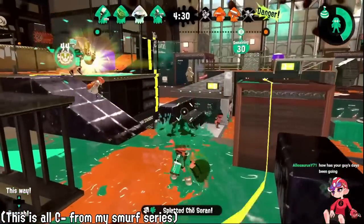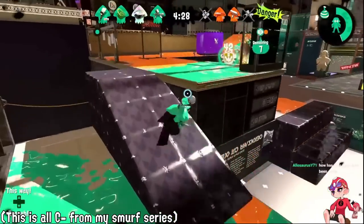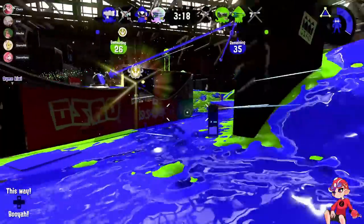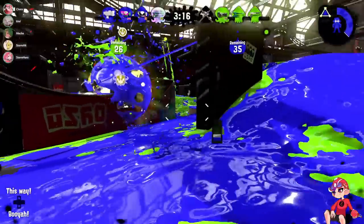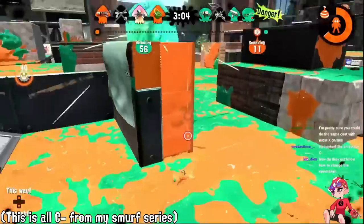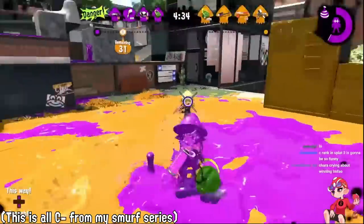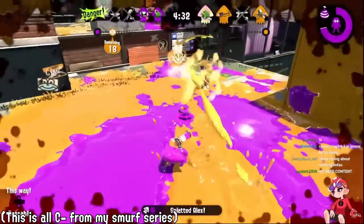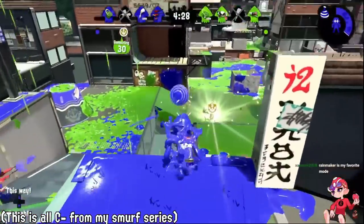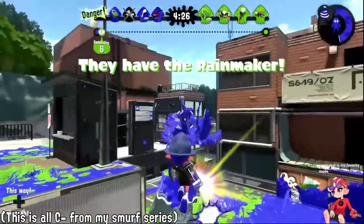The main thing this is trying to address is really obvious games that end in 30 seconds because one team breaks away with the Rainmaker. At higher ranks and competitive play this isn't as big an issue, but when I revisited C-minus Rainmaker, almost half the games ended in the first 30 seconds with a quick push. So adding checkpoints makes a lot more sense from that lens — in lower ranks these games are just way too fast.